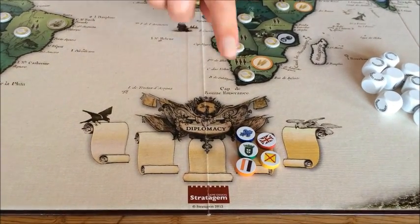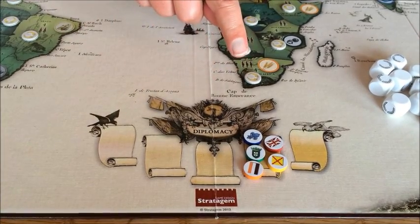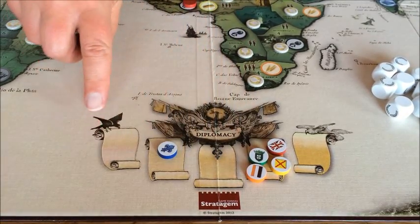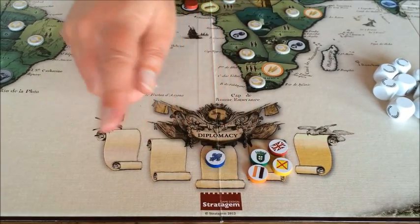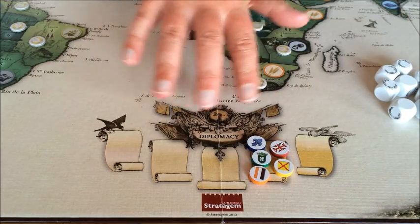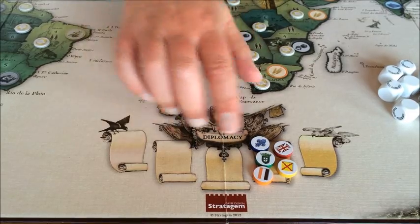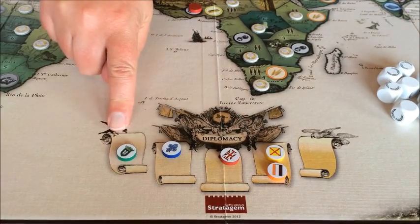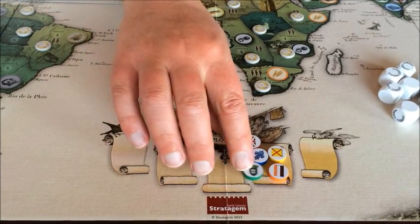The most interesting track is the diplomacy track — it basically measures how moral your country has been. Many things cause you to slide down towards the black bird: massacring natives or declaring war will cause you to slide down. The game effect is that you can only declare war on people who are on the same level as you or lower on the diplomacy track. So if two players are at the same level, they can declare war on each other but not on those ranked higher.